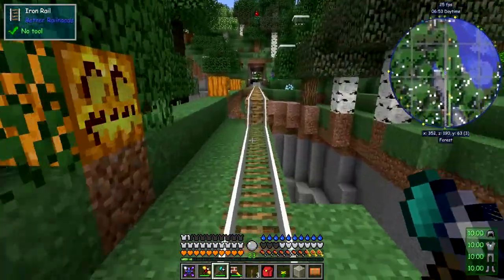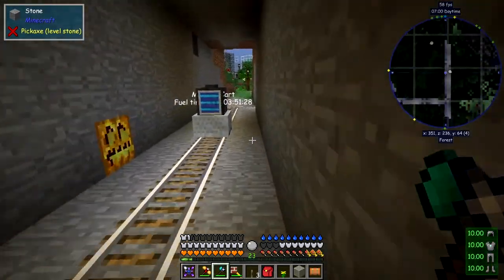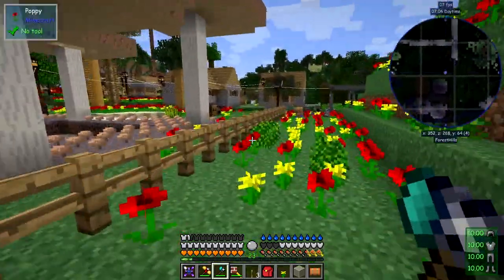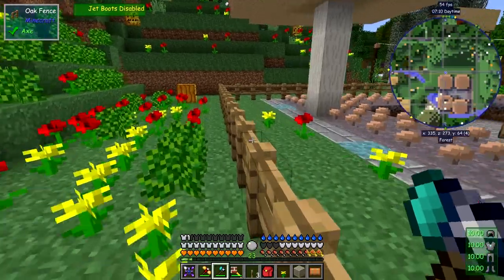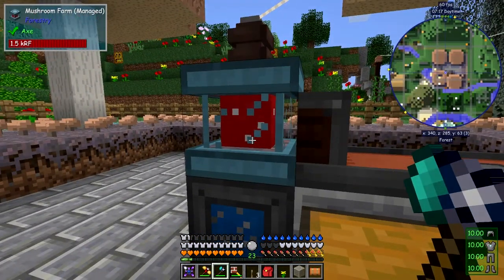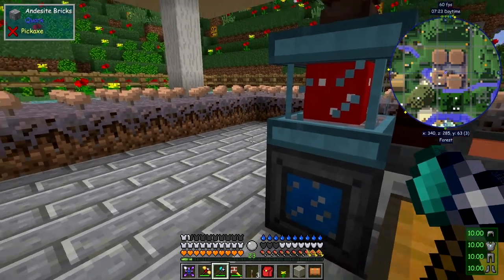Next time we should get more because there's more iron being mined at the other base. What I could do is control that using the remote. Now let's have a look at this — it's an old-fashioned farm from Forestry. These stopped working when they made multi-farms. As you can see, this is a mushroom farm managed by Forestry.